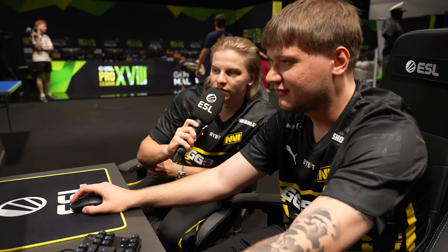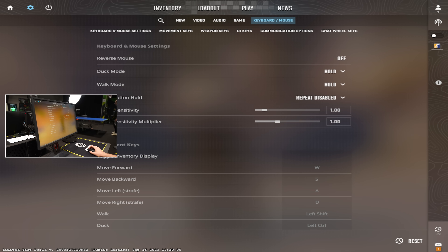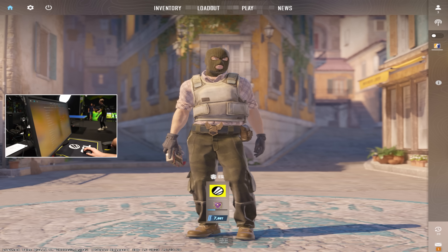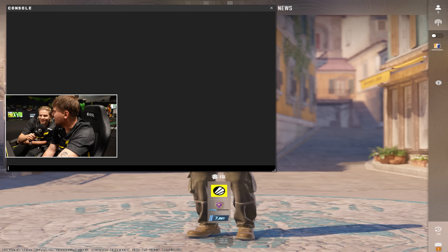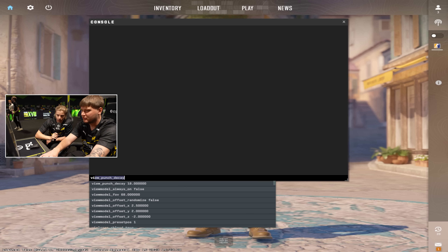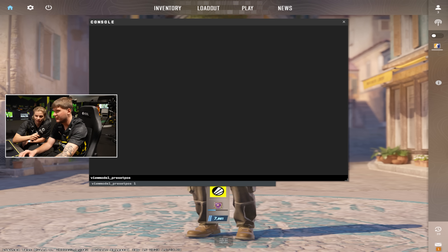Do you have any key bindings or anything? Yeah, I have jump on wheel down — and I think that's it. Sensitivity is 3.09. Now we need some comments — how to change view model? I don't know. Preset position — I hope. View model preset position underscore. So this one is mine — position 3.